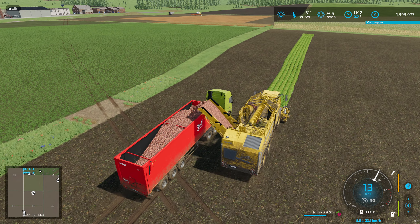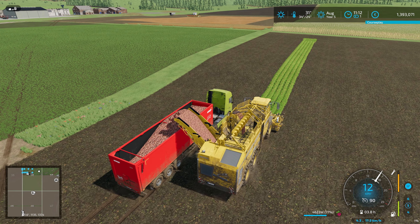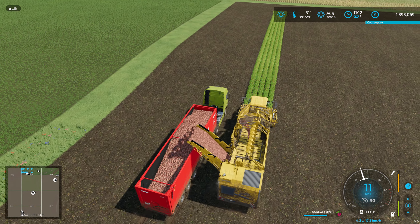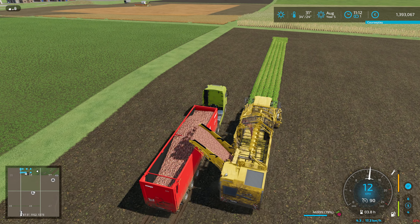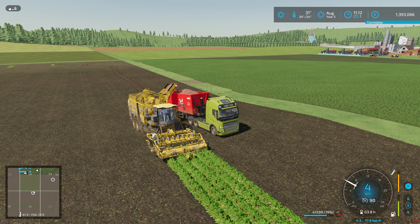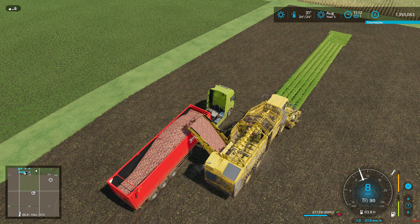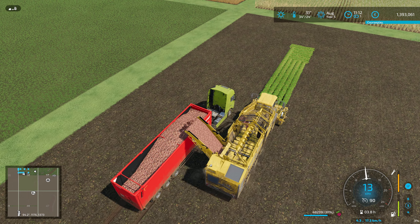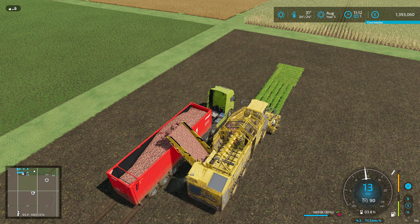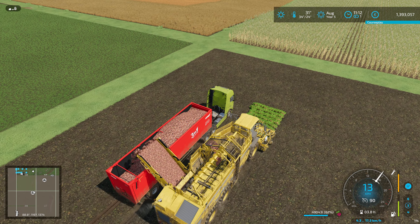I'm not sure what my plans were with this half field of sorghum. Maybe I could put some barley in there for the pigs - barley is cheaper than sorghum. We still have another full field of sorghum over there to harvest. And we still need barley for the mill; we don't have that yet.